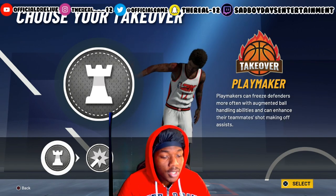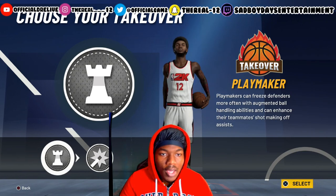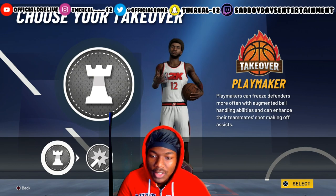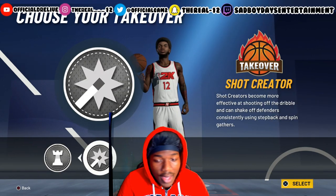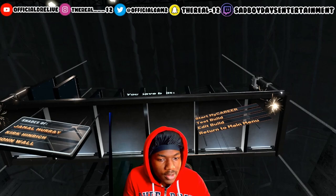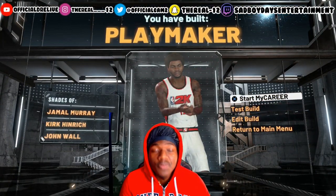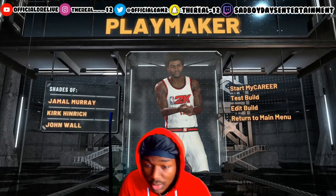I picked shock creator — here's why. Playmaking as of right now is broken, so you can't really get ankle breakers. If you activate your playmaker takeover, nothing really is going to happen. Whereas if you get shock creator takeover and you bust a move and create some space, you can hit your whites, especially if you learn how to shoot with the shot meter.